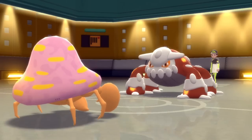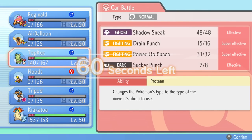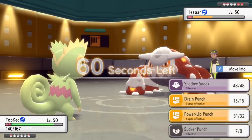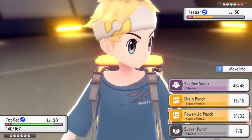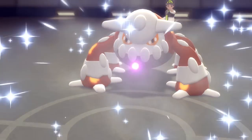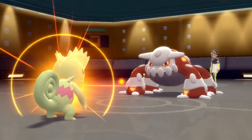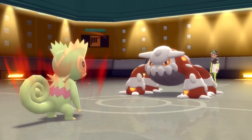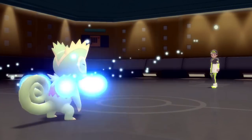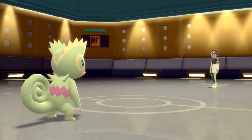I'm down to Typhlosion and Kecleon. They have Rotom, Heatran, Scizor, and Clefable. I go for the Power-Up Punch — I know I can take an attack from Heatran. It goes for Flash Cannon which hits, probably their highest damage output, but Kecleon tanks it like nobody's business. The Power-Up Punch takes care of the Heatran. I considered going for Drain Punch to get health back, but I know Kecleon needs those boosts. After leftovers recovery I'm sitting at about half, and this is nice.